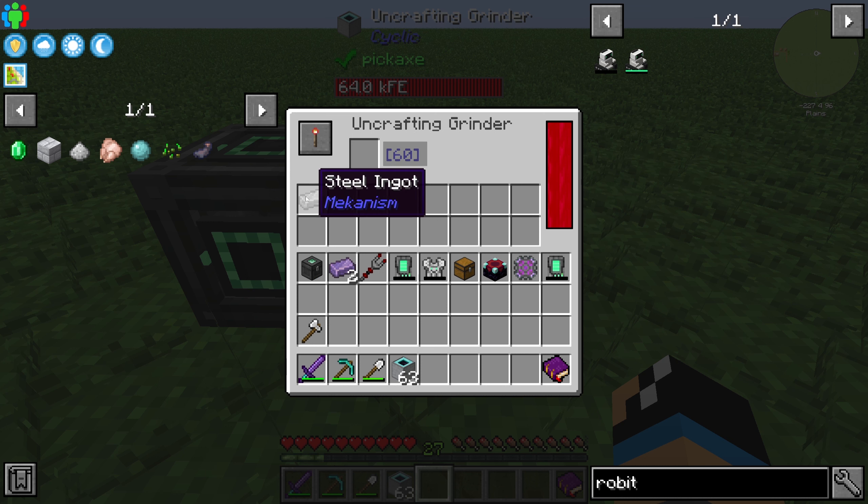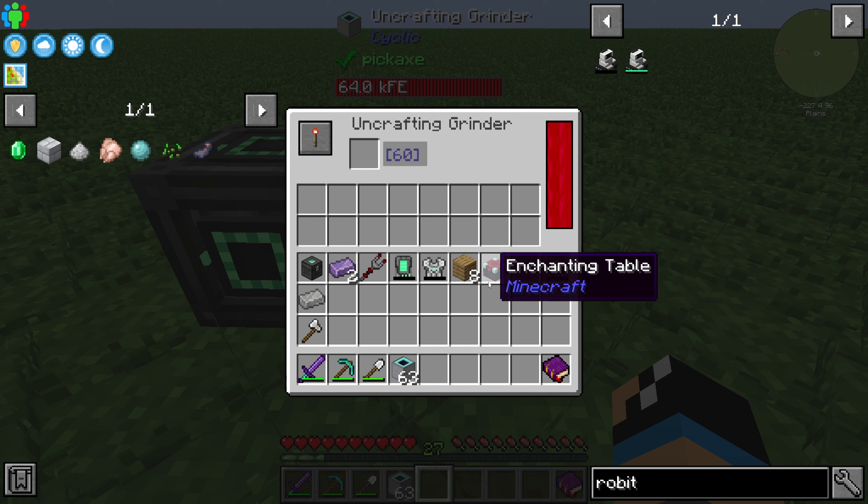That's a very good feature. If we use a chest, for example, we can see that it takes a little bit of time, but we get out oak planks, which are needed for a normal chest.